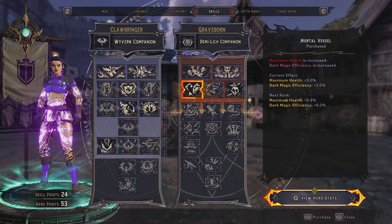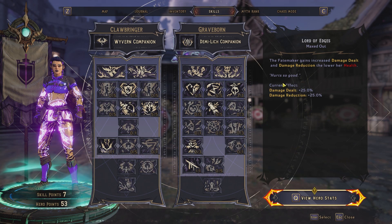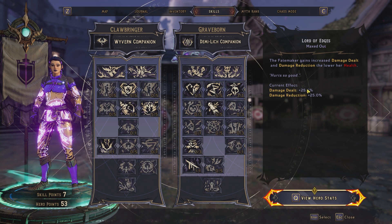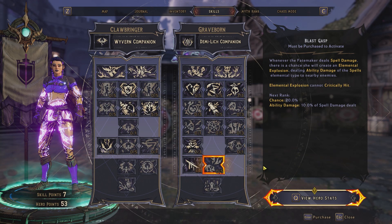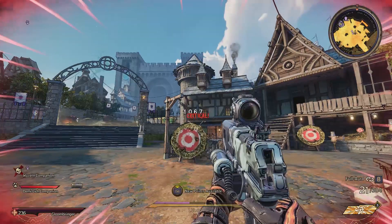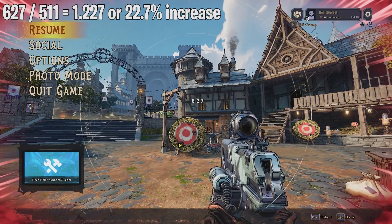The other Graveborn perk to cover is Lord of Edges. Based on your health, the lower your health the higher your damage — max bonus is 25%. Using pre-recorded gameplay where I had no Myth Rank yet: my weapon dealt 511 damage, and with that health level Lord of Edges equipped it went up to 627 damage, which is a 22.7% increase to gun damage.